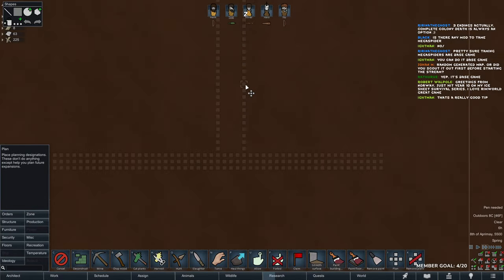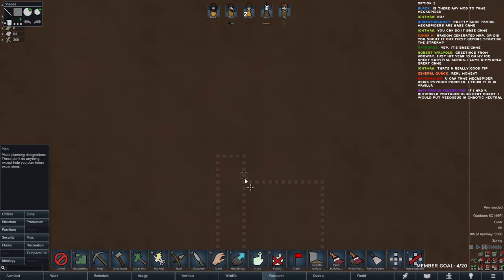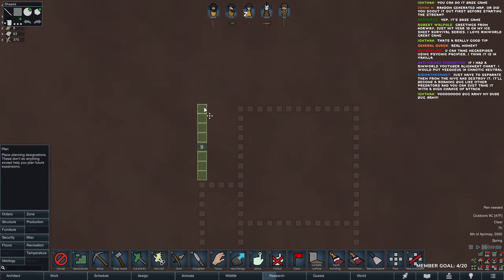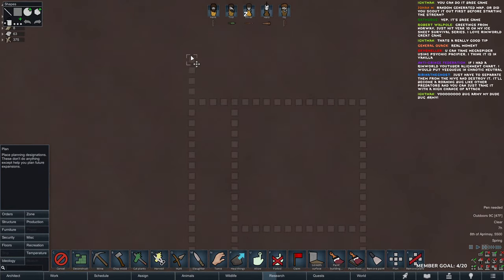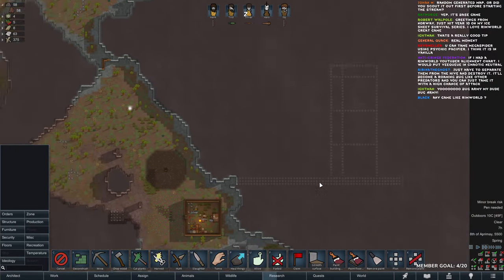I want to get a few rooms up here — 13 by 13 rooms. That will be our base design. And of course you need to have a lot of choke points on your mountain base against infestations.